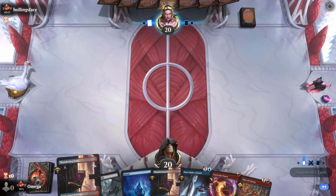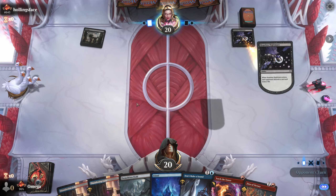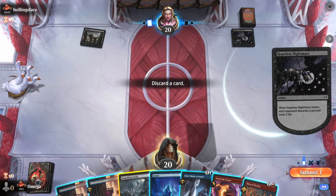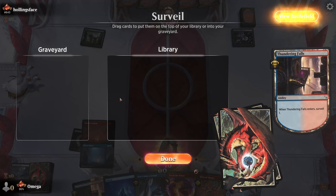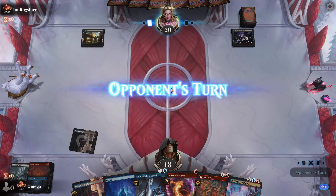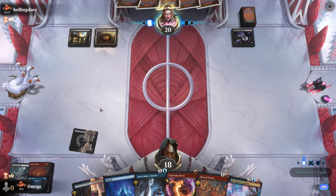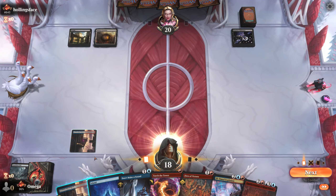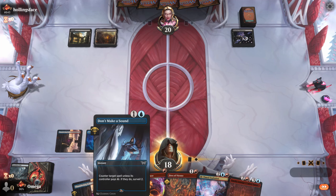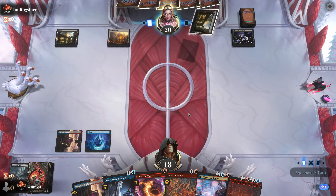Our opponent is going first and we have some interaction, but it's kind of slow, so it can go either way. I think this is a good Demolition Field target — we'll probably discard Torch the Tower later. This is a big card — we really want this. If we can get to this, we can start unlocking rooms really quickly. It's basically like having two extra lands. I really want to have a counterspell for the next turn, even though it makes us a little bit slower, unless we draw a natural land.